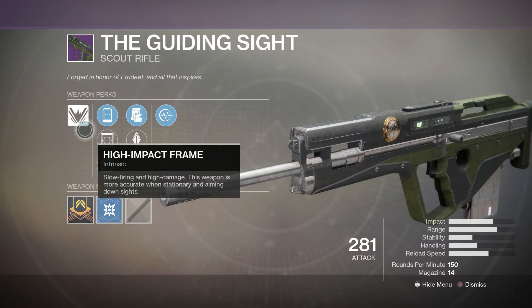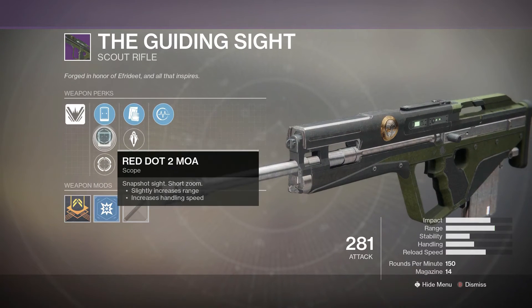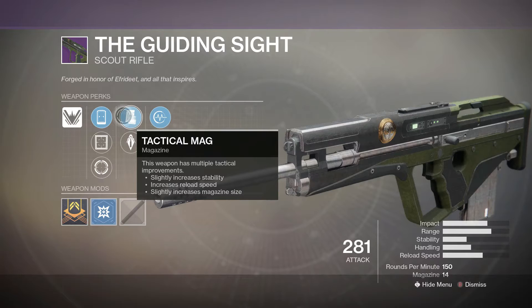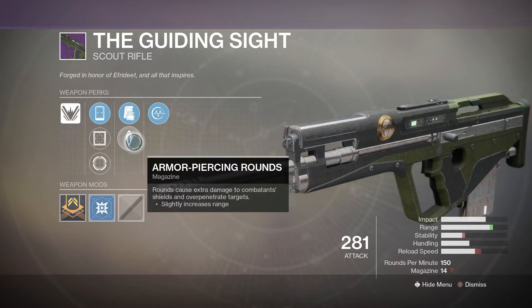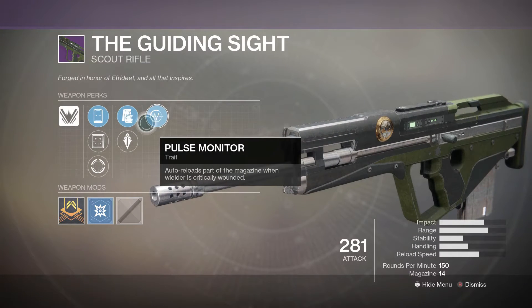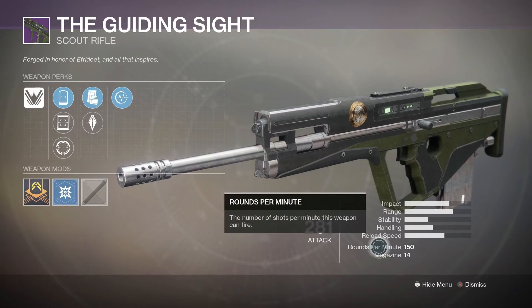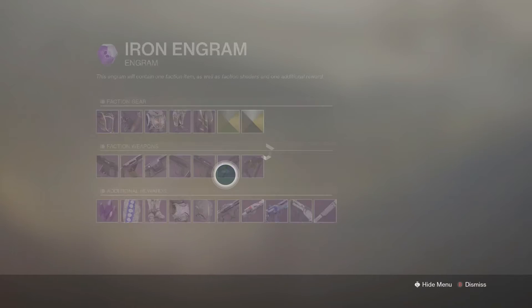Here's the scout rifle — high impact frame, slow rate of fire, high damage, similar to the Skyburner's Oath exotic. Very slow fire rate but very high impact. We have Armor-Piercing Rounds and Tactical Mag. The main perk is Pulse Monitor. Stats: 150 RPM, high impact, high range, decent stability and handling. It has a 14-round magazine, which is actually higher than typical for 150 RPM scout rifles.